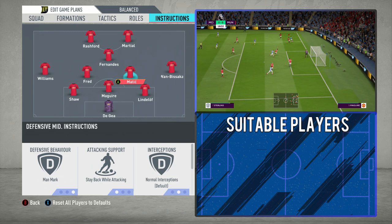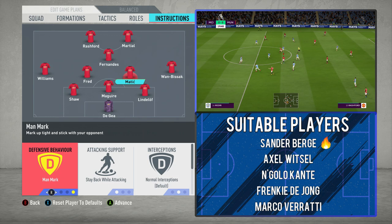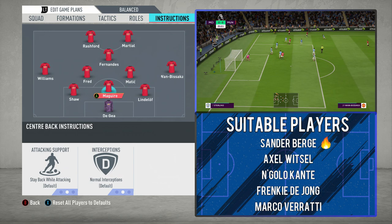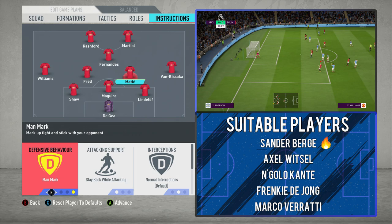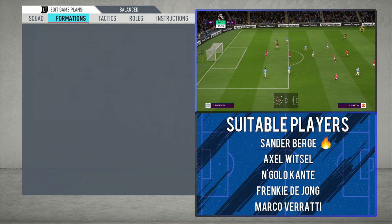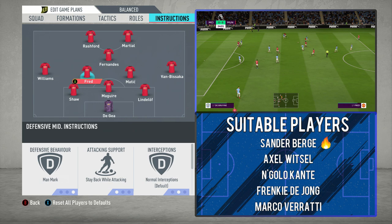Moving on to the midfield: the two holding midfielders have exactly the same roles as in the previous video — man-mark, stay back while attacking, and cover wings. Only the central defensive midfielders allow you to select a marking system, so you've got to hope other players will do the same. With the two holding midfielders you can lock down the two advanced central midfielders. Have both of them on cover wing because you've only got one wing-back each side. We are using the 3-4-1-2 system so they are listed as right and left midfielders, but don't worry — they'll still act as wing-backs because we'll have them on comeback on defence.